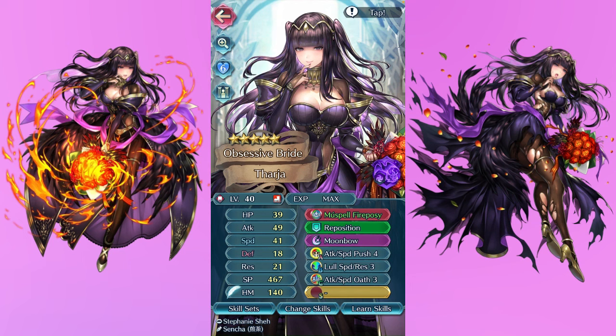My Bridal Tharja was a decision I made at like 1 or 2 AM. I wanted to pull for her because she was the only one I didn't have on the banner anymore, and I was like 'you know what, I'm just gonna do it.' Bridal units are my favorite seasonals. That was last year, and I ended up pulling a copy, made some decisions, did some foddering, and ended up with this unit. She's not terrible by any means — I don't entirely regret this decision — but I think she was funny so I wanted to include her.